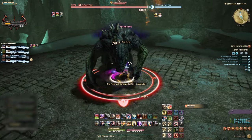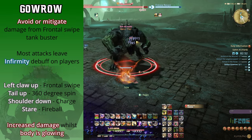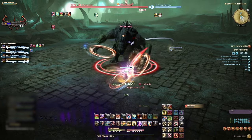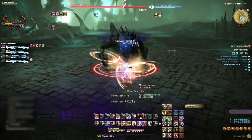Galro is our second boss. Start this fight as normal with the tank gaining enmity and the party dealing damage. Galro's abilities aren't telegraphed, so the party needs to watch the movement of the boss to determine which attack is coming. When the left claw is raised, the boss will use the Frontal Swipe Tank Buster. Mitigate this damage or step aside to dodge it.